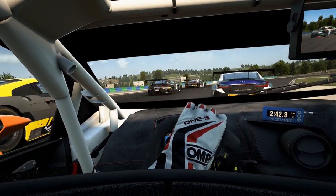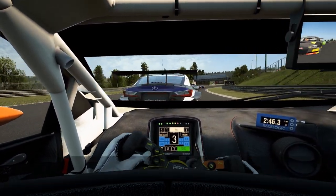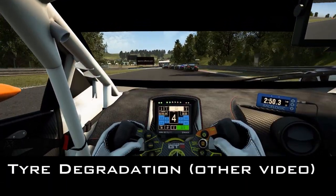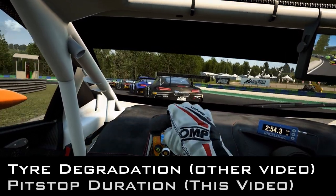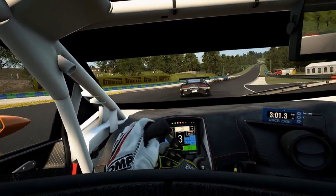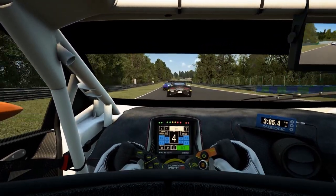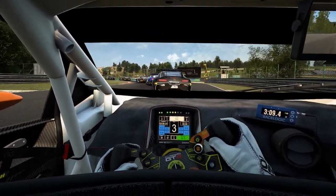In order to nail your timing for your next pit stop, you need to be able to: (a) get a feeling for when your tires are dropping off, and (b) have an idea of how long your pit stop duration will be. The first thing regarding pit strategies and tire degradation will be covered in another video, but here and now we are going to measure how much time you will lose when doing a pit stop on every single track in ACC.